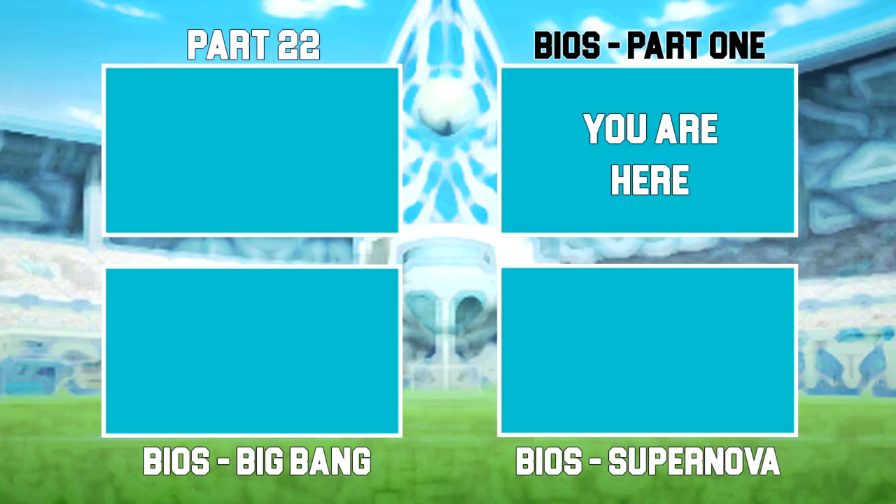That's it for everyone available as an Earth 11 option in both Big Bang and Supernova. I've now got the links on screen so you can click which one to move on to next — click the Big Bang one to see which characters are available in that game, which is especially important for the Let's Play since I'm playing on Big Bang. You can also click the other video to see the options in Supernova if that's what you're playing at home, or to see who we're missing out on over the course of the Let's Play. See you in one of those!